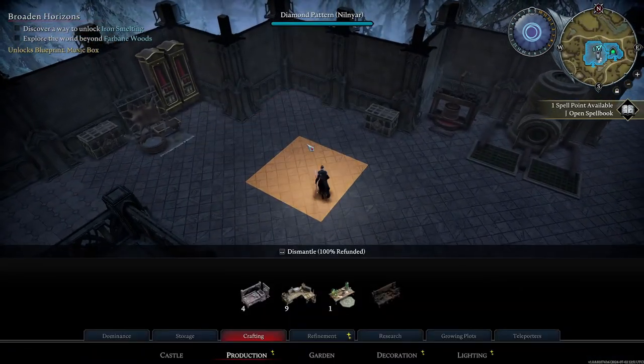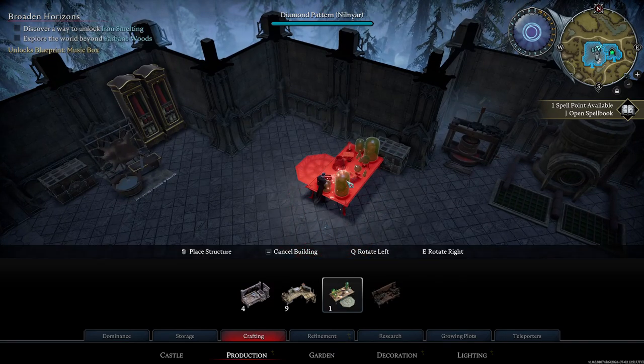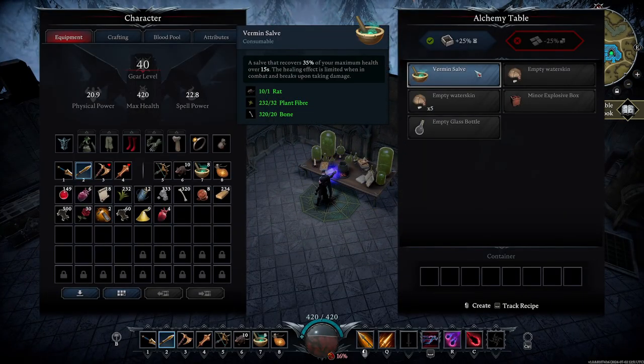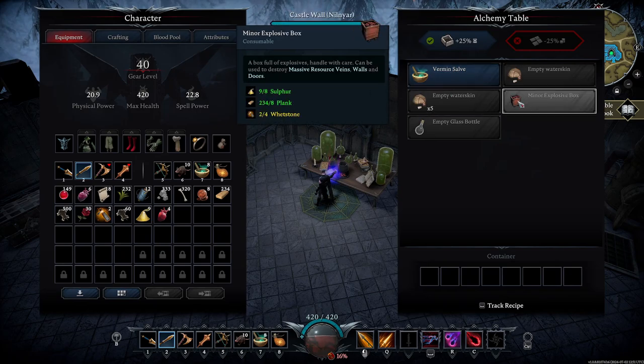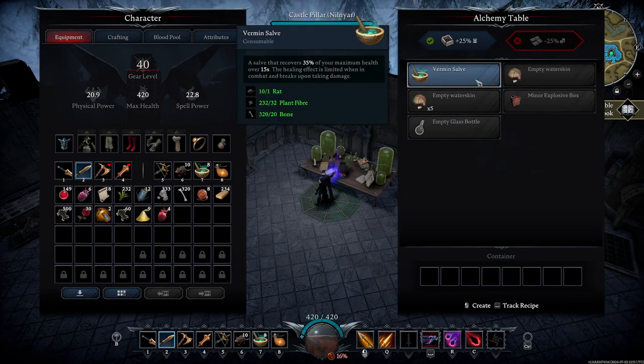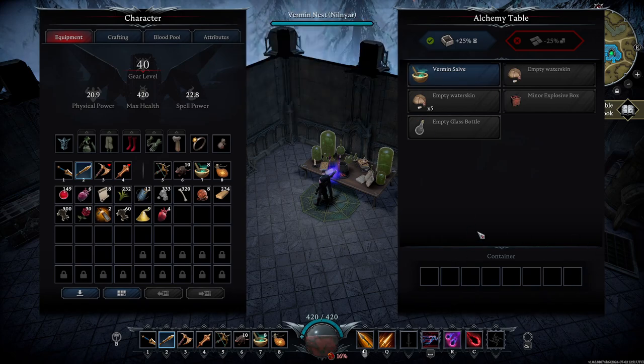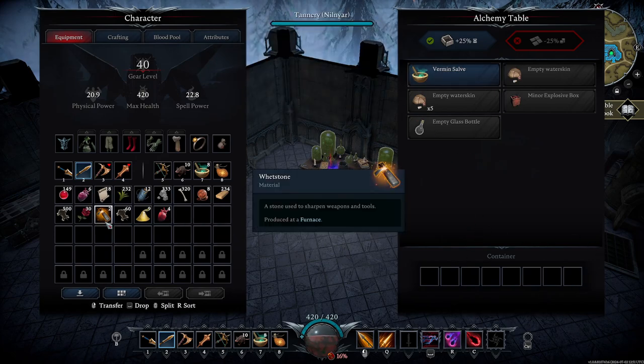I'm going to put it over here. We're just kind of killing time because daylight's about ready to be here. In the alchemy table we can do the vermin salve, which I already do. Minor explosion box, empty glass vial - that's all we can really do right now. That's the same stuff, I was hoping to get more, but hey - beggars can't be choosers.